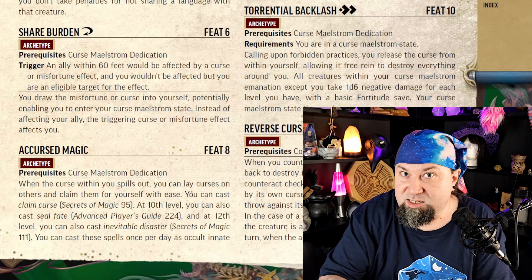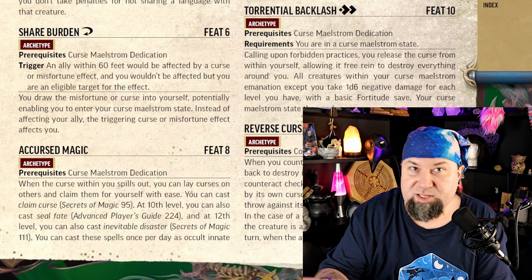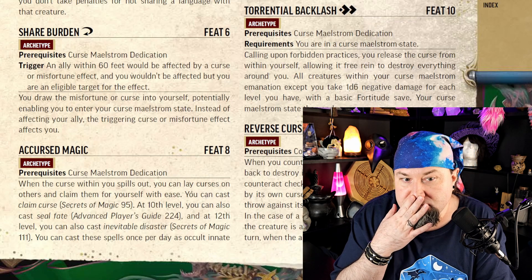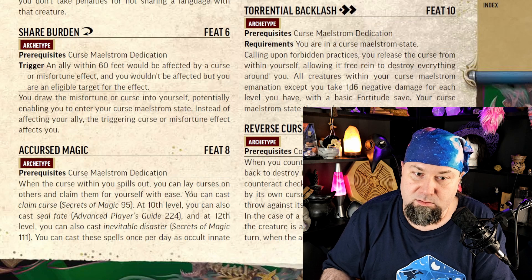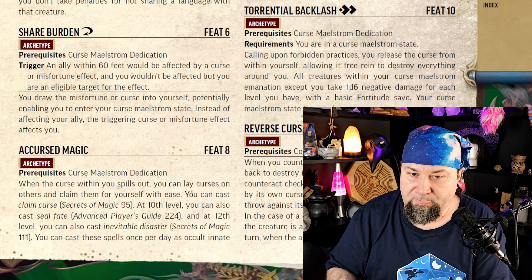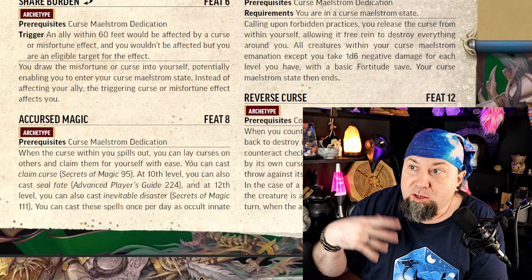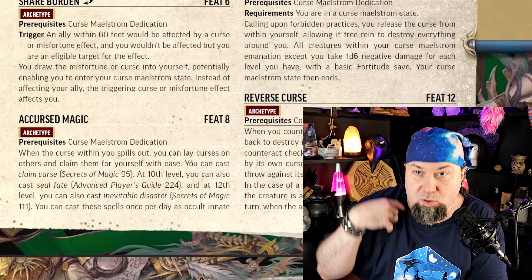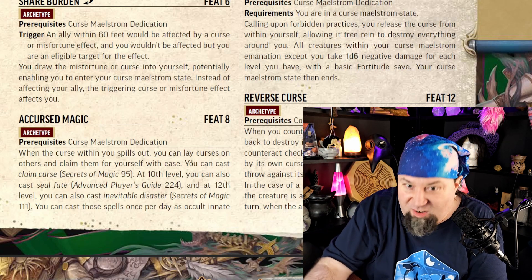Share Burden at level 6 is a feat that allows you to steal a curse — you redirect a curse targeting an ally to yourself. You can't already be in the area or affected by the curse, and you have to be a valid target. But if somebody gets cursed within 60 feet, you can use a reaction to have it only affect you instead. Cool — but wouldn't it be better if you had a counterspell action? It's a 6th-level feat.